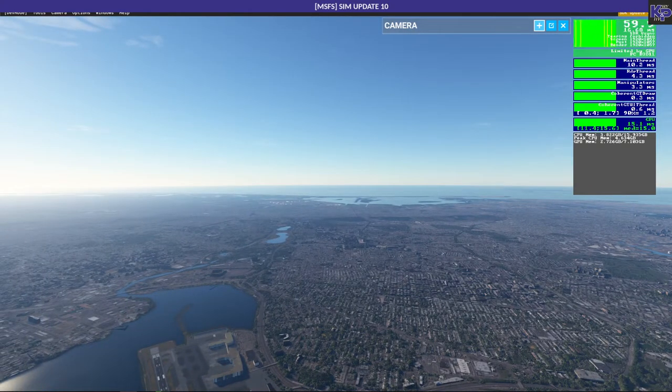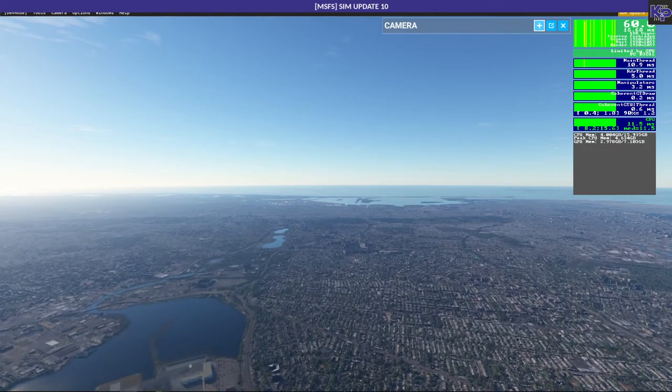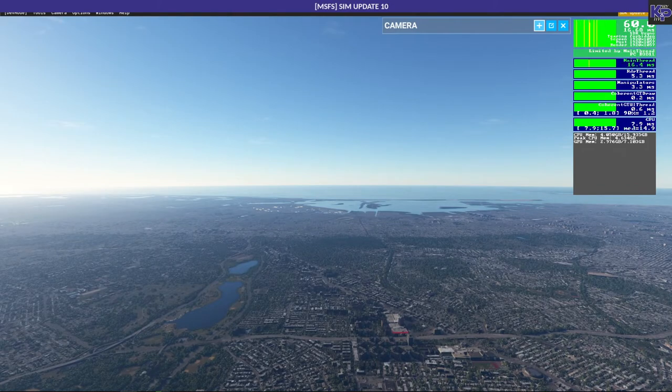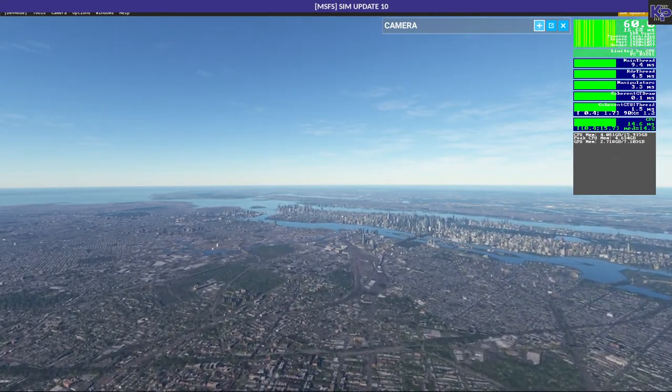With the old card it would maybe reach 50 or 55 but it hardly ever stayed there and it was always in the red no matter what I did. Now we have a very intense scenery — New York. My CPU memory is about 4 gigabytes from 16 used, peak CPU memory is 4.6, and GPU memory is 3 gigabytes. I have 8 gigabytes on this card — I can only use 7.1 of those eight, but in most cases 8 gigabytes is more than enough. Let's go down to Manhattan.